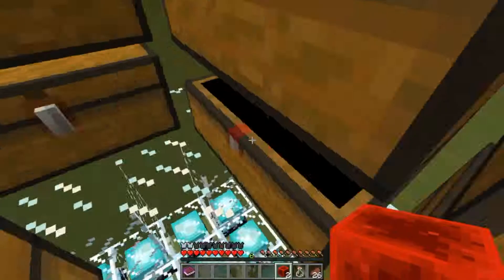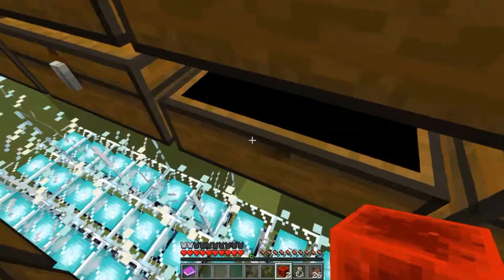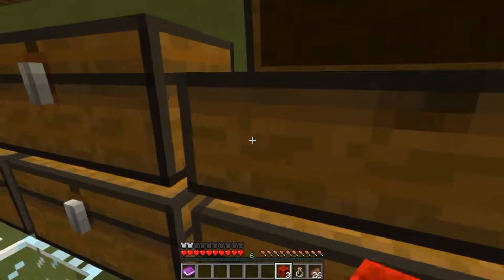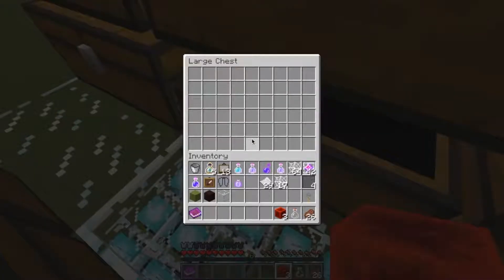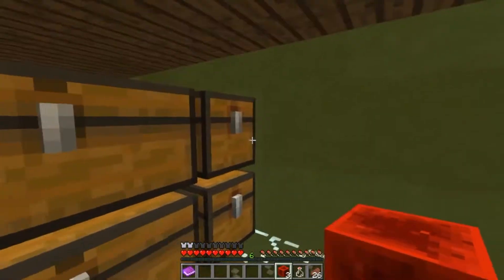Oh, we got a chest key! We found the key! Finally. Okay, nothing in those. Let's check these. We got paper, but I don't know how much paper we're going to need. Am I actually going to need all this stuff? I really don't think I'm going to. If I do, then I might have really screwed up the whole map.